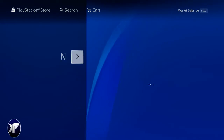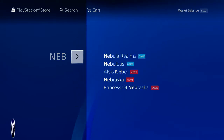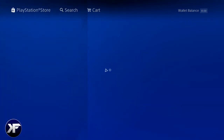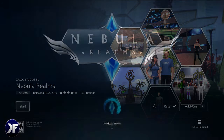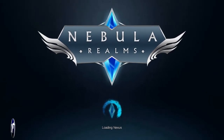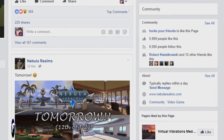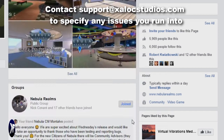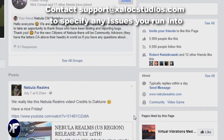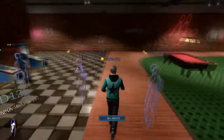Nebula Realms is free, and you can easily find it by typing the name of the game in the search bar. Users who already downloaded the game back in late October of 2016 and still have it downloaded will be able to jump on and play. As a reminder, if you run into any problems, you can find updates on fixes and patches via the Nebula Realms Facebook page, where the community manager gives frequent updates on current fixes and patch notes.